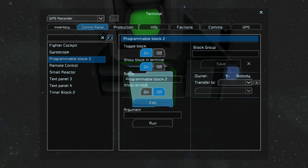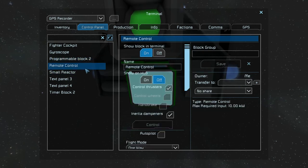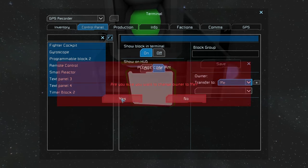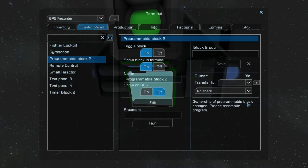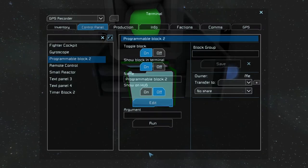There is one more thing. As you can see, the programmable block is owned by nobody. When I press Run, you will see 'no cockpit or remote control found, cannot add waypoints.' That means the script doesn't have access to the cockpit or remote control because those are owned by me. You can also see an index out of bounds error if the script cannot find anything at all. Let's fix that by selecting all blocks and transferring them to me. When I select the programmable block now, it says ownership changed — please recompile the program. I need to click Edit, click Check Code again, click OK, Remember and exit, and it's done.